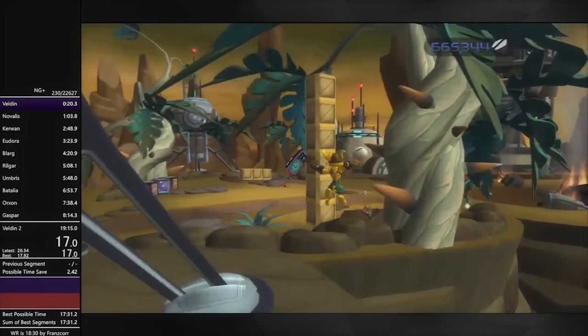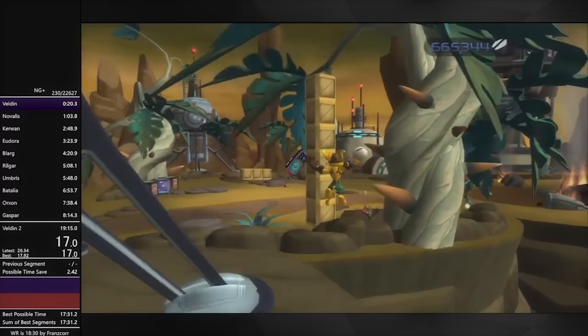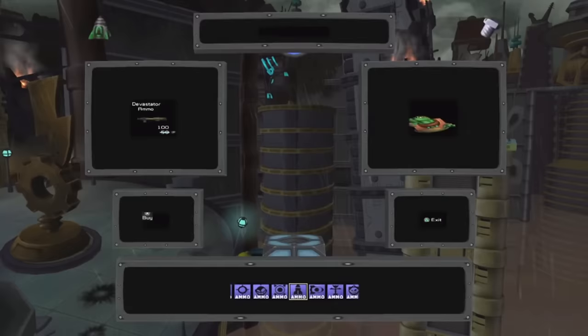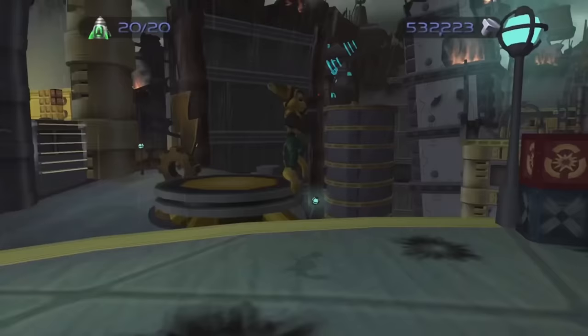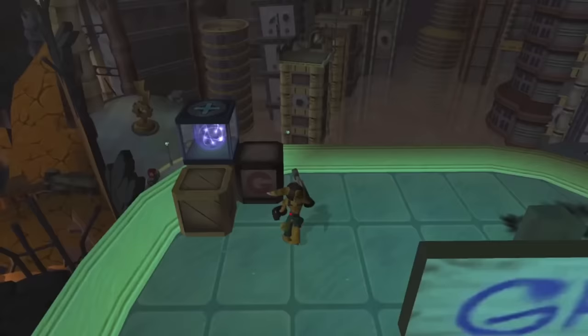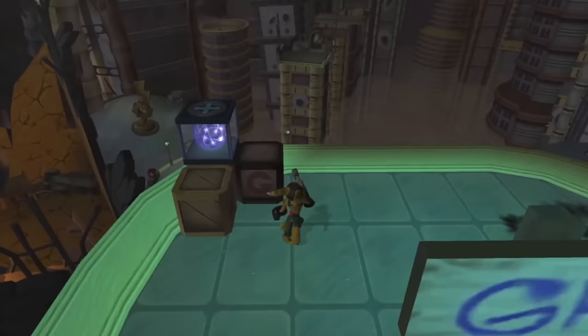Another essential part of Ratchet and Clank speedrunning is the personal delivery assistant, or PDA — a portable vendor where the player can purchase additional ammo from anywhere at a significant markup. While its base function isn't particularly useful, the state it puts Ratchet in is. By holding down the L1 button, Ratchet goes into first-person cam. When this is done while opening the PDA, Ratchet enters first-person when the PDA closes, which functions as a grounded state, allowing Ratchet to use grounded moves and opening up a world of possibilities.